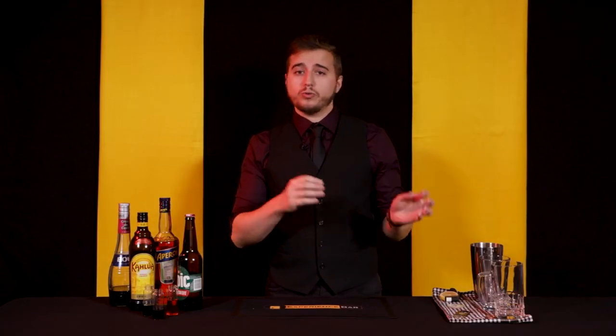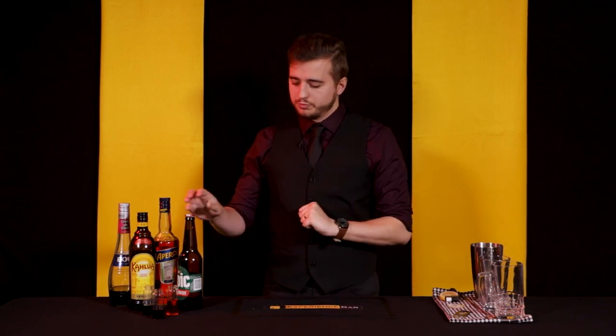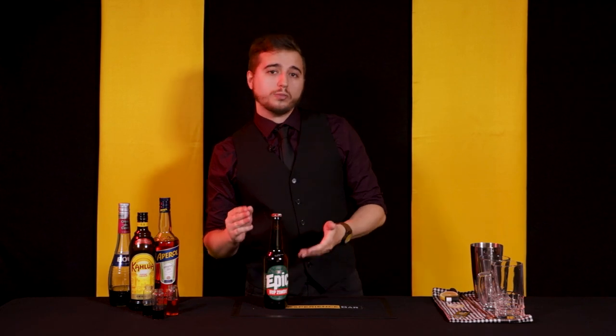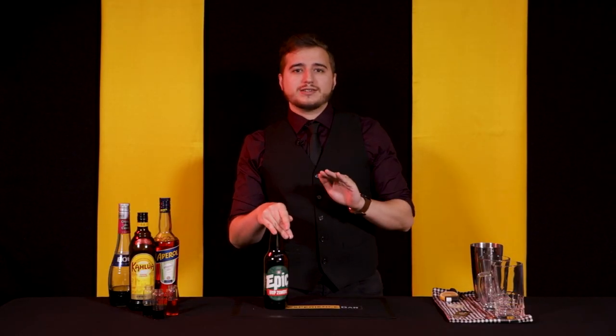So instead of the 4.5% one, we are adapting our version of Zero-G Brew to be a little bit stronger — specifically, twice as strong. This is about an 8.5% beer called Hop Zombie. It's a double IPA from Epic Brewing here in New Zealand. It's a lot easier to get than the really high-strength ones like the 12 to 13%, and it works for this cocktail.